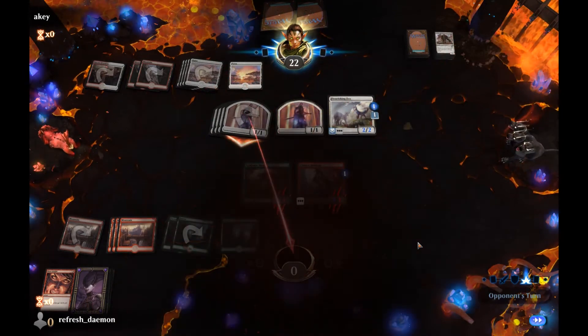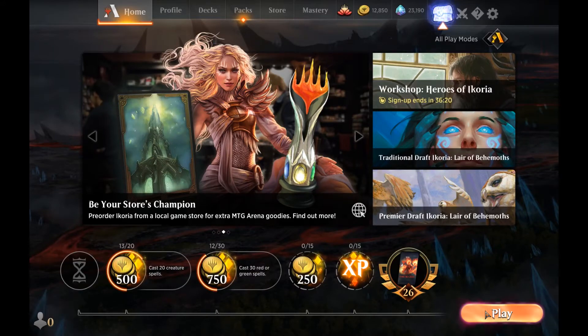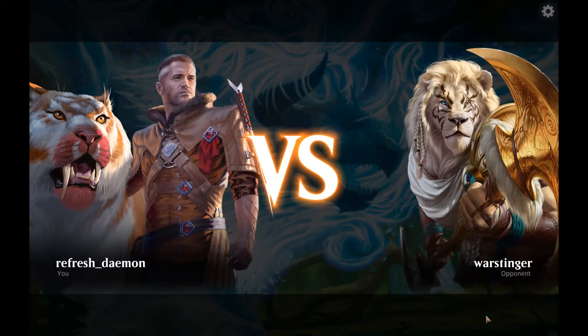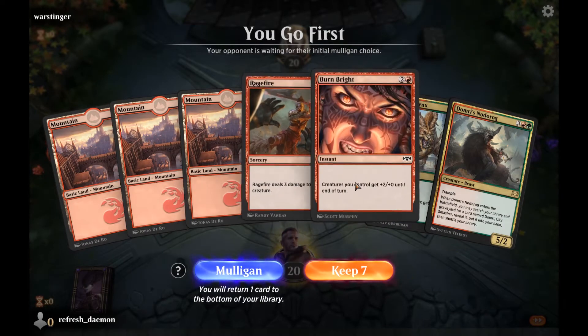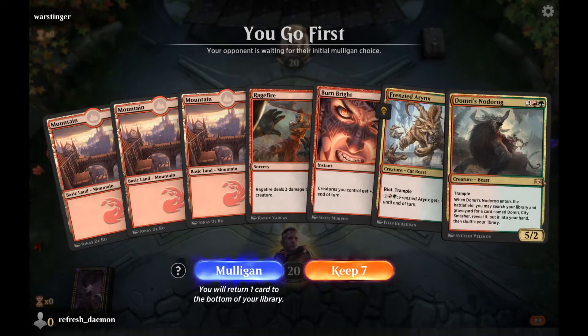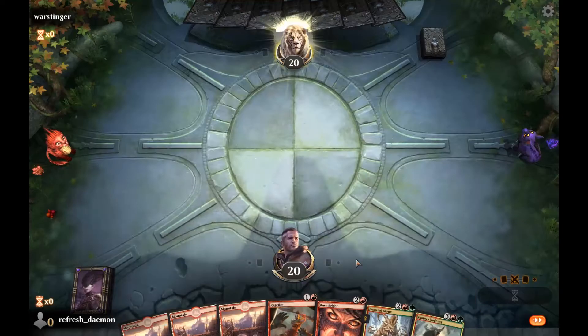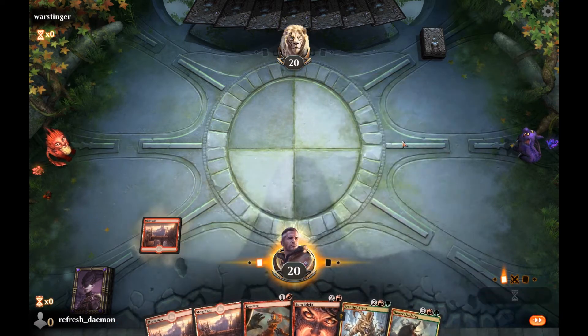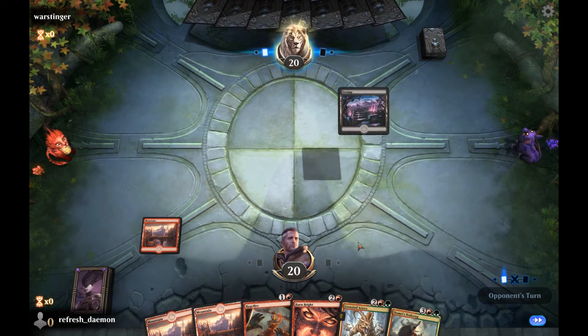Not that it was a good game — I didn't really stand a chance playing a Planeswalker deck. Let's keep going. My next opponent is War Stinger. All red cards — I can cast two of them, but I don't know if I'm going to be able to cast the others. I think I still have to keep this hand. This deck is hungry for resources.